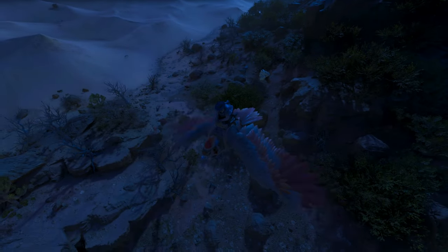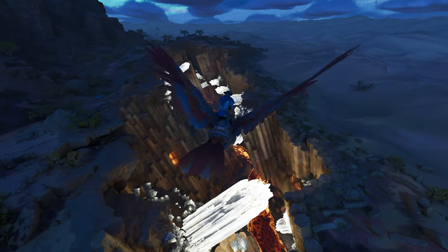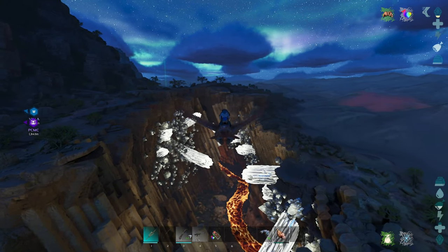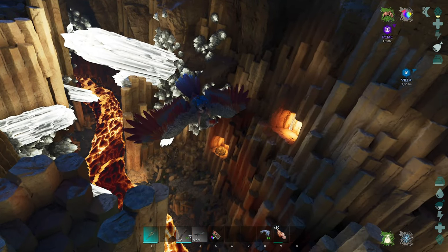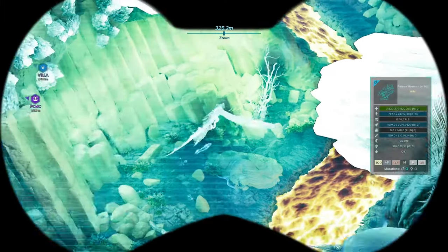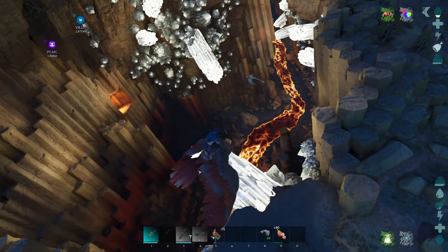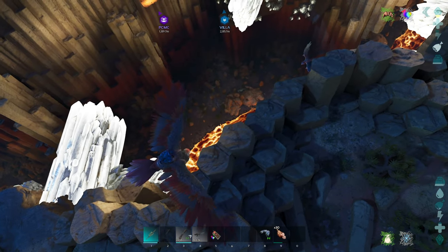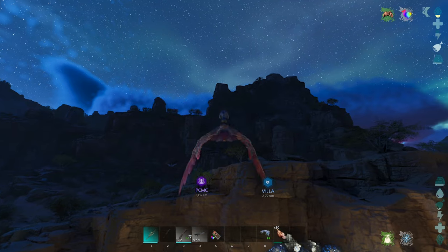That's an Argent. Now, if I keep this egg and swap it in and out of my inventory, will it aggro them again? Because that might come in handy later on when we want to milk these guys. That looks like the Lightning Wyvern. Oh, I hate this night vision — it's a Poison Wyvern and it's a 140. I really want that egg.